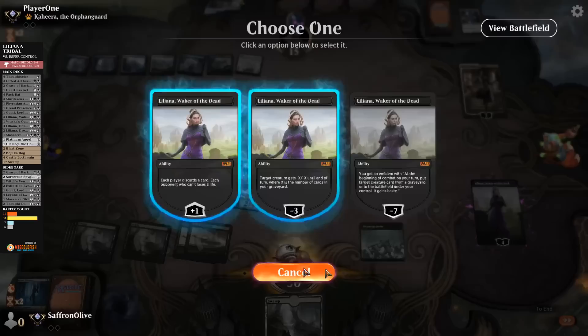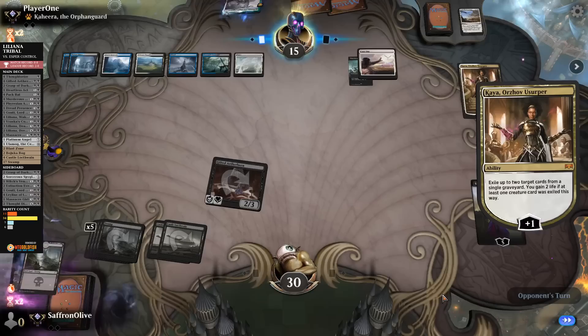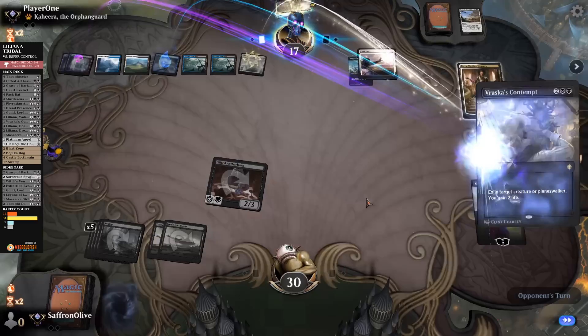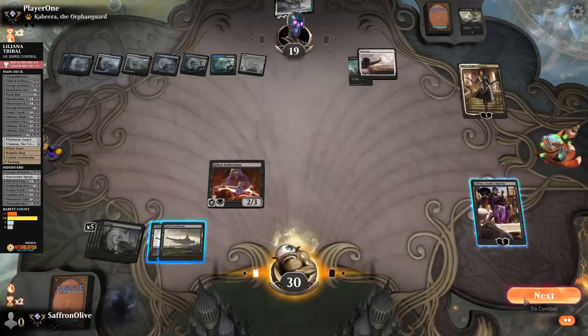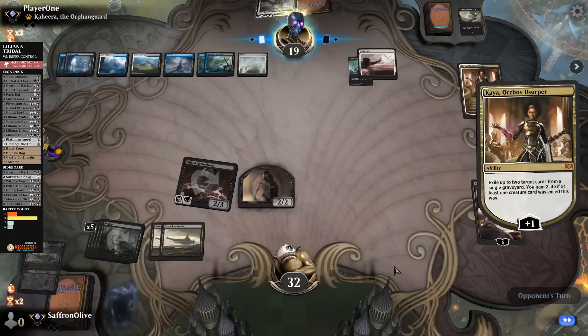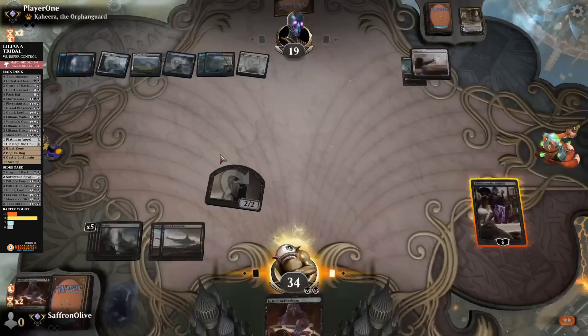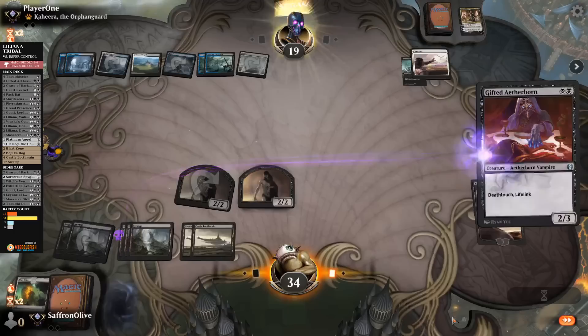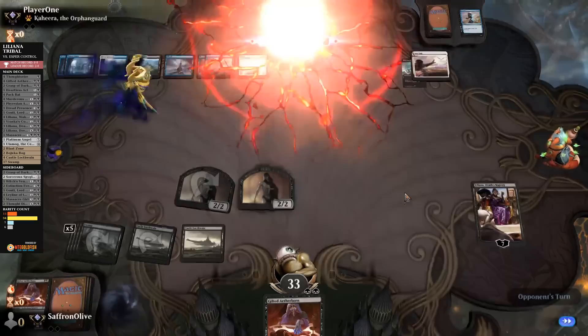Liliana — take it up. Opponent casts out, but they're down to one card. Still worried about Approach. Opponent takes up Kaya, exiles some cards, makes themselves — Liliana gets answered, that's fine. We can draw with Castle Locthwain. Big Liliana — go to combat, hit Kaya, make a Zombie. Opponent back up to 19 — Kaheera, sure — opponent passes. Go to combat, attack Kaya. Opponent blocks and trades, Kaya dies. Take up Liliana, mill the graveyard. Gifted Aetherborn — opponent counters, draws a card. Castle Locthwain, pass.